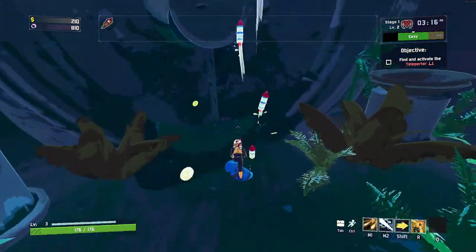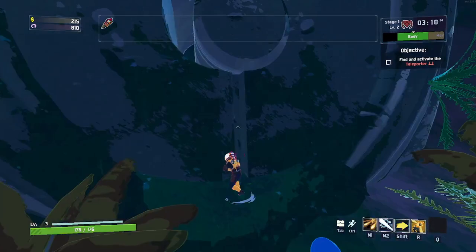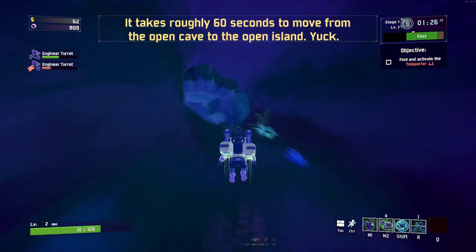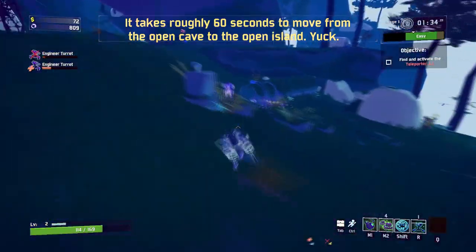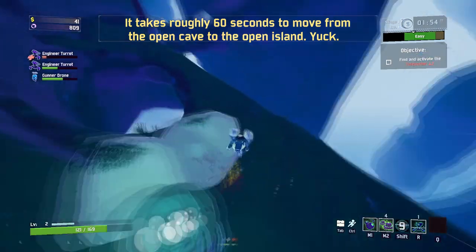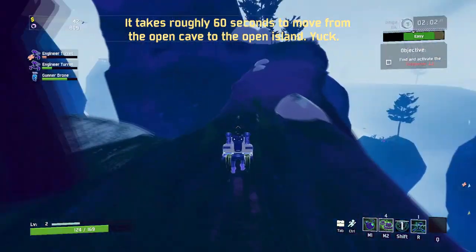Not to mention the risk Distant Roost presents when it comes to fall damage. Both variants of the map also have areas that are sometimes opened or closed off. These extra areas, when open, do not increase the amount of loot that spawns, making the loot more sparse, and adding extra space for us to cover.